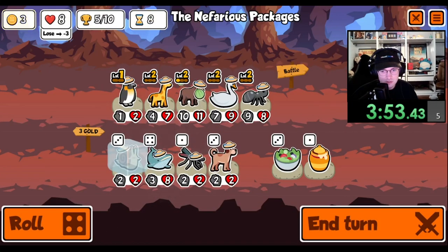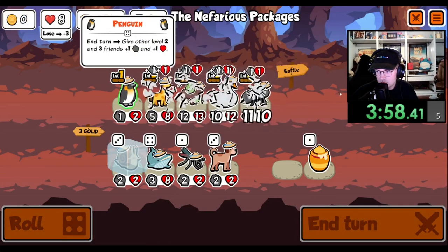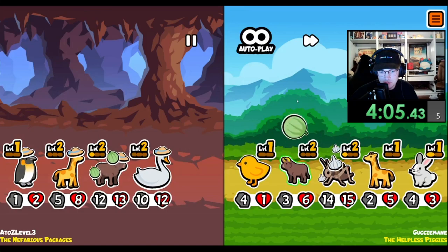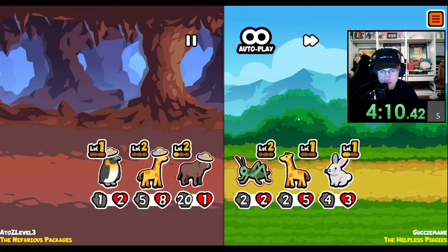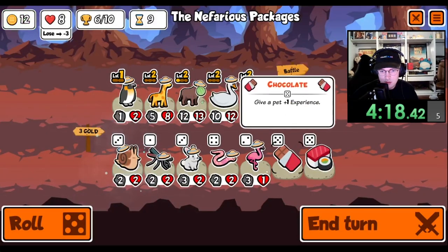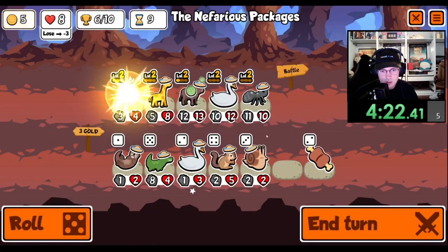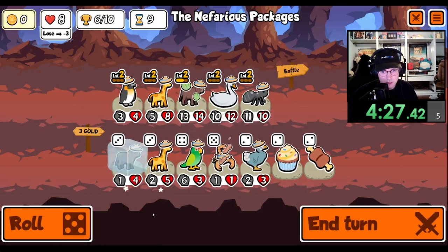Freeze the snail. There we go. If we level up this penguin... We're sticking with this. That's good. We're gonna level up the penguin. Maybe should be leveling up the ox, but we just found two oxes so there's no point.